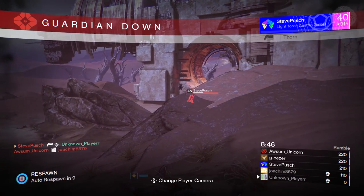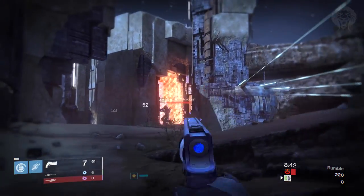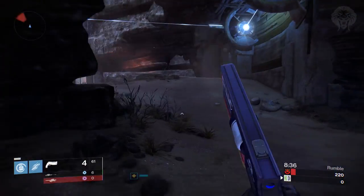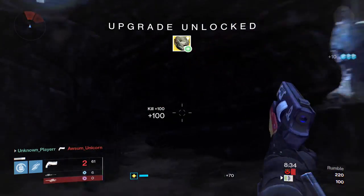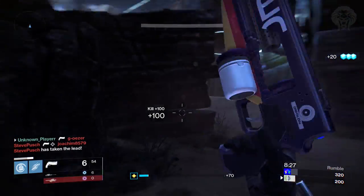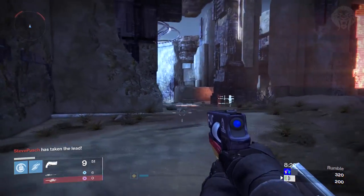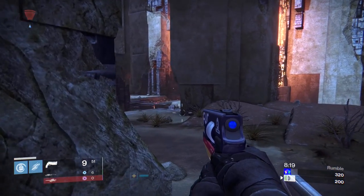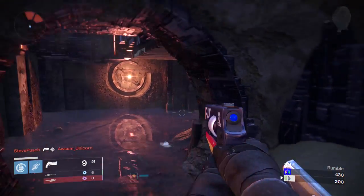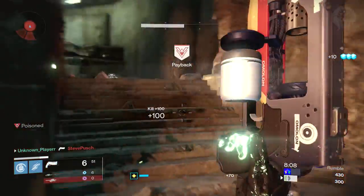Starting with the weapon changes: they've increased the accuracy for low range hand cannons. They've done a pretty hefty nerf to the highest rate-of-fire auto rifles - the Doctrine of Passing, the Soulstealer's Claw, and the Arminius - reducing their damage by 6%, which is pretty big. They've also made it so you're never going to run out of ammo as long as you're killing things in the Crucible - the likelihood of ammo replenishing when you get low is going to be a lot higher. And the Hawkmoon specifically as an exotic has had its ability reduced by 5%.